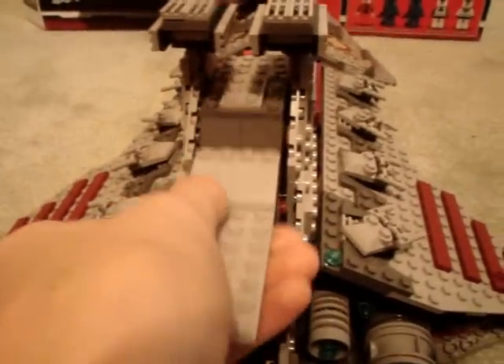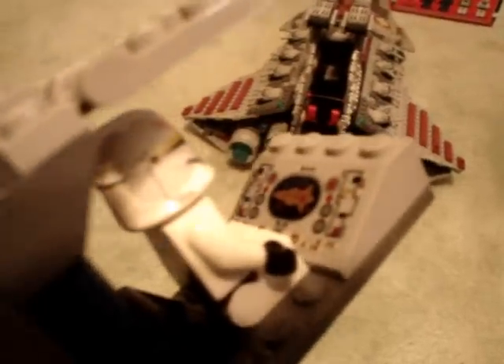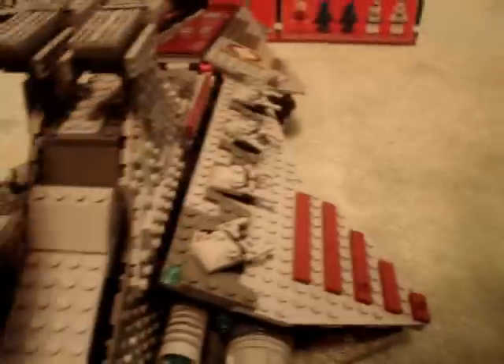And here you take out the cockpit. It's actually a little hard to take out and put in sometimes, but here's the clone pilot. That's a sticker — a nice brand new sticker, it looks really cool. It's kind of finicky to put back in, but there it works.